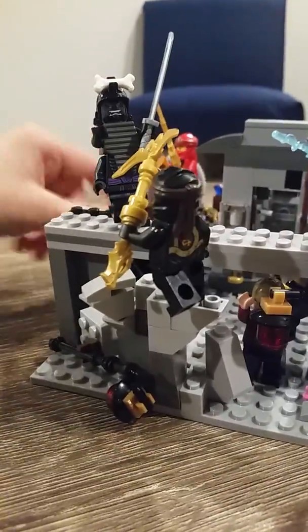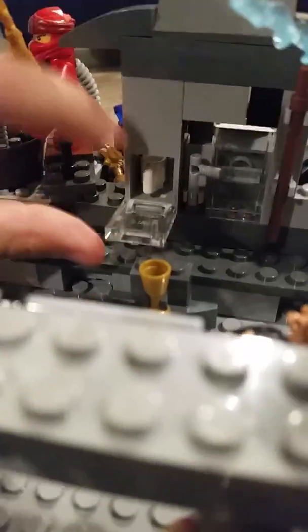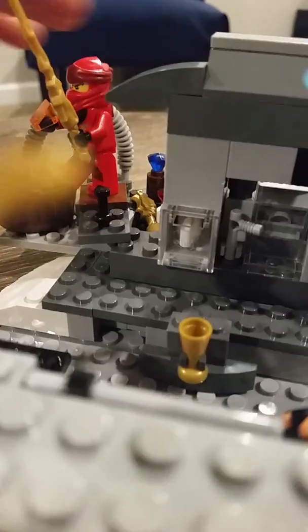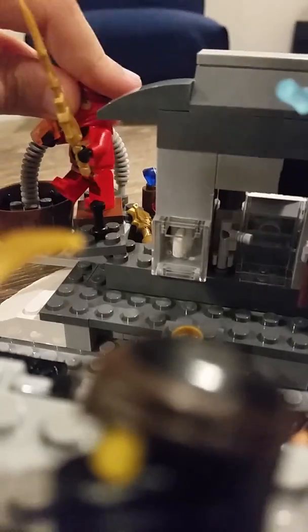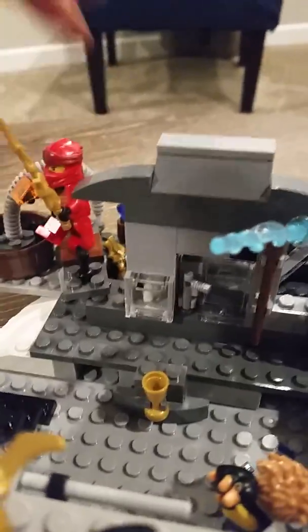And then up here we have the cappuccino machine, which you can kind of see. So here you can put like a coffee cup in there. Once you have it paid for, Jay turns on the cappuccino machine and then you just twist this down like that, and then it starts filling your cup of coffee.